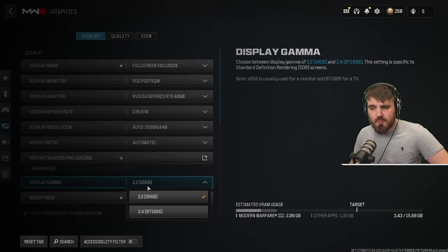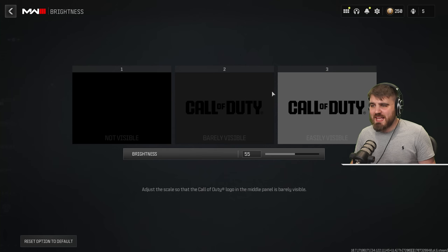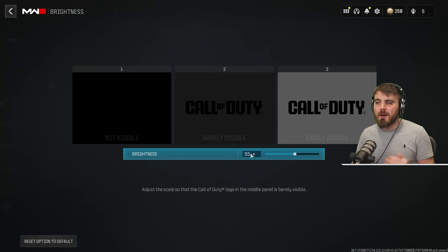Display gamma needs to be set to 2.2 if you're playing on a monitor, and 2.4 if you're playing on a TV. This gives you the best overall look of colors, lighting, and gamma across the scene. For brightness, I recommend going against the in-game guide and bumping it about 5 to 10 above what the guide suggests, to alleviate visibility problems in darker areas of the map.